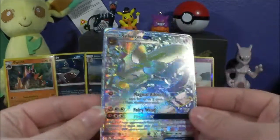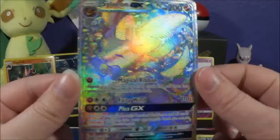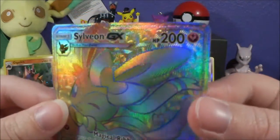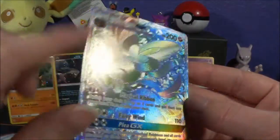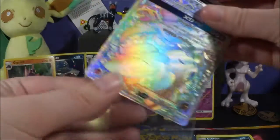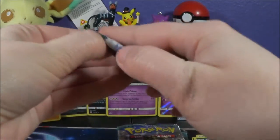Our first freaking pack — we got a Sylveon GX Rainbow Hyper Rare! Holy crap. I'm sorry if you can hear the cats. I didn't even realize this, but the pattern in the background is hearts — it's so hard to see because this card is like, obnoxious. But they're hearts! Oh, that's so cute. Oh my God, I love this card. I feel like this card deserves to be double-sleeved. I love it, and I guarantee you I do not have this card. Guardians Rising, I love you. First pack magic!